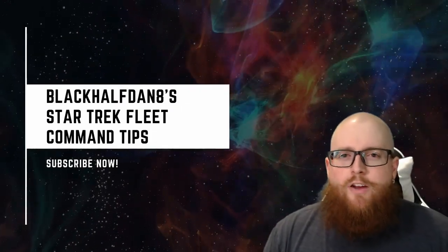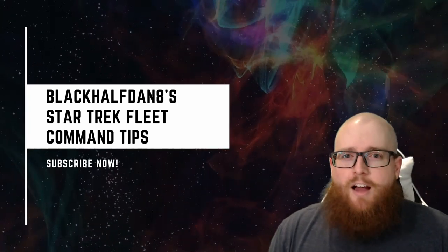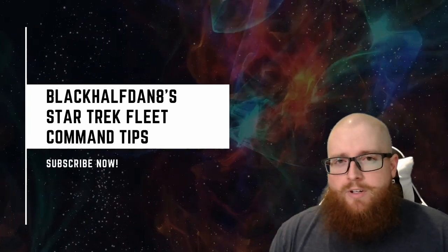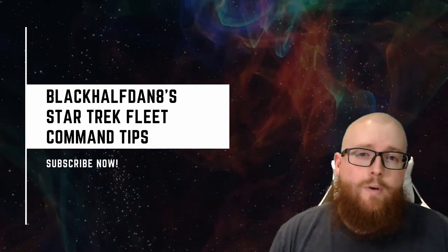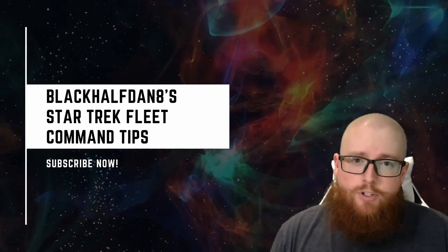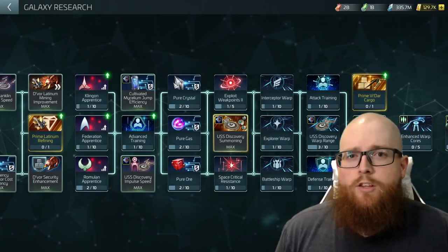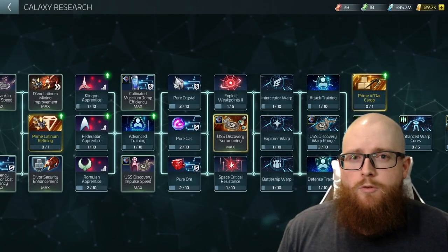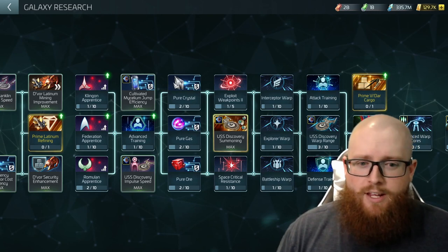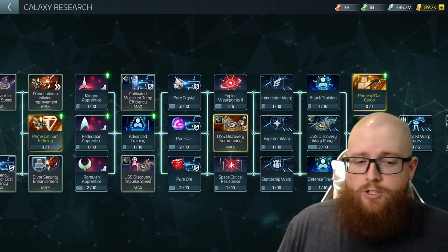Hello my friends, this is Blackhaften8 here again. In today's video we're going to get into probably the most requested topic for this channel, discussing the USS Discovery's jumping ability, summoning ability, and the crews you're going to want to put on it to get the most out of the ship. Diving right into it, let's get to the research you need so you can do the fancy Discovery summoning ability that a lot of people want to get the ship for. It's kind of the only reason really to get the ship.